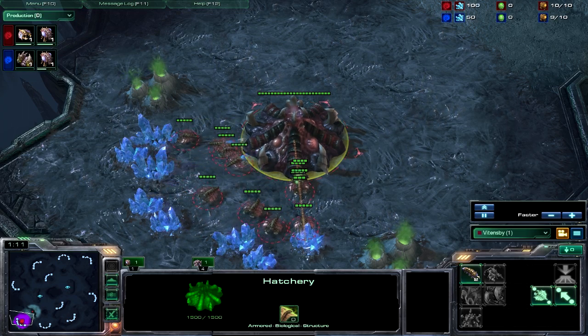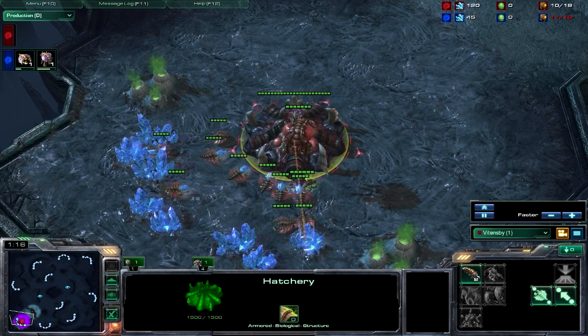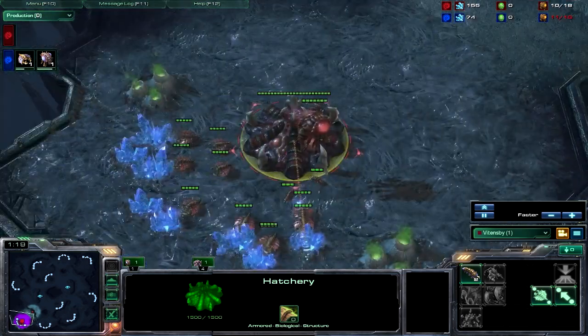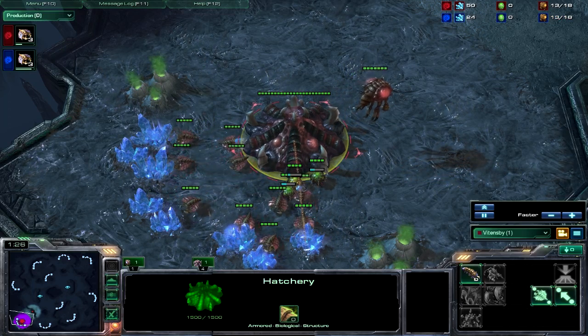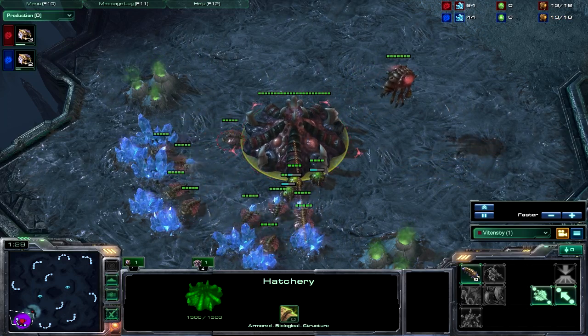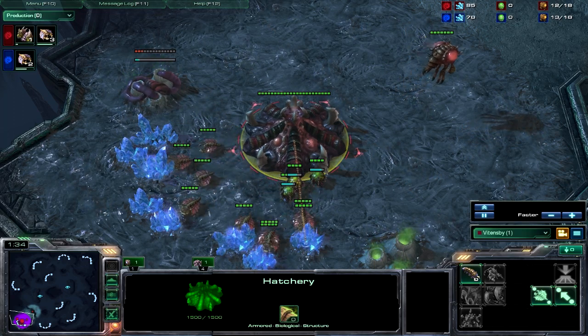You will be getting your 13 extractor as well as a 13 spawning pool. You'll notice in the production tab that the timings of our pool and gas are basically the same, but the difference is what comes after that. Your general idea is you want to get 350 gas as soon as possible.